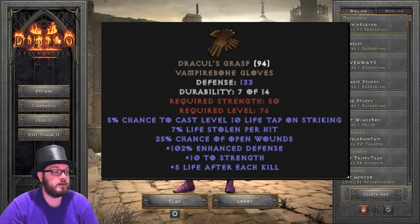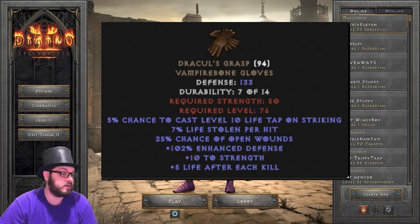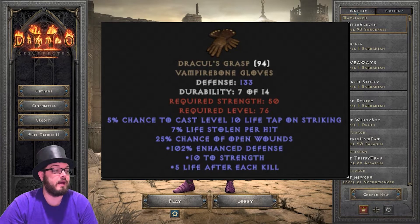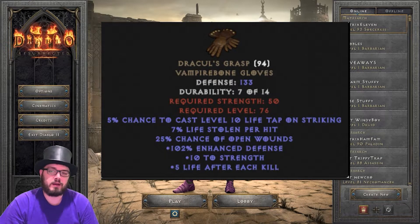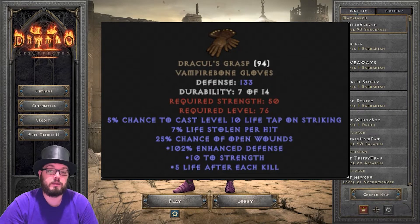Next for unique gloves, we have Dracul's Grasp in the Vampirebone Gloves. These are a staple for many melee classes, especially if you're trying to do Ubers. The chance to cast Life Tap on Striking is a curse that applies to enemies and makes you pretty much indestructible — as long as you keep hitting them, you will keep gaining a ridiculous amount of life. They also have life leech, which is very helpful. Open Wounds is great to keep Ubers from healing themselves, a little bit of strength doesn't hurt, and a decent amount of defense. These gloves are worth selling — they are constantly in demand. So if you find them, keep them, sell them, whatever you want to do with them. They're great gloves to have.